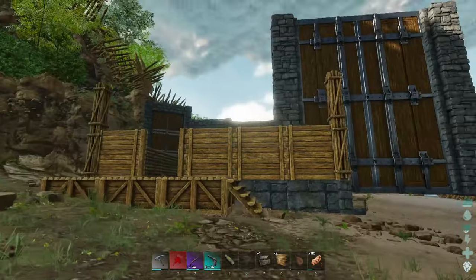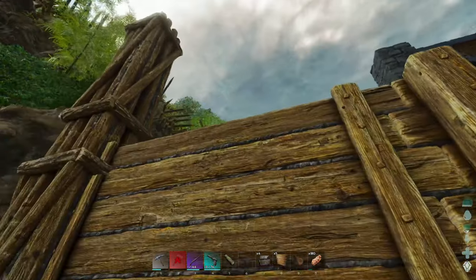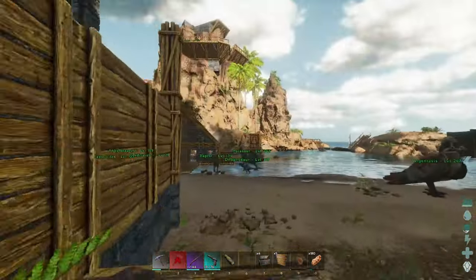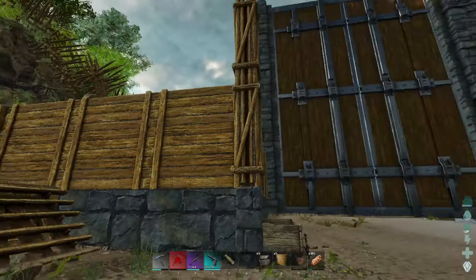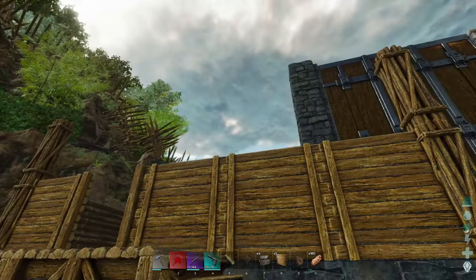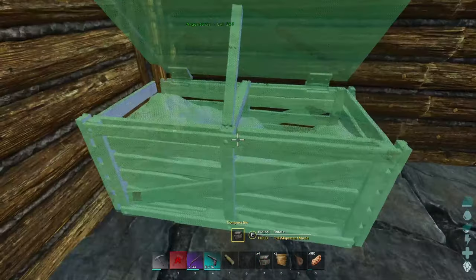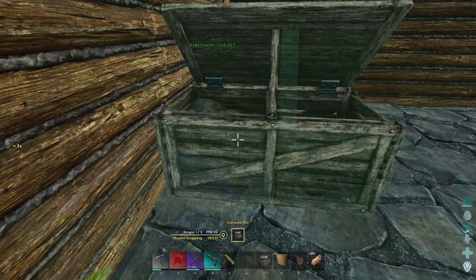That's looking pretty good. I don't know if I'll do pillars around the next line like I did inside — I got the pillars on the corner, I might go up to that and then add pillars. We'll see when we get there. For now, what I'd like to do is start getting down some compost bins.